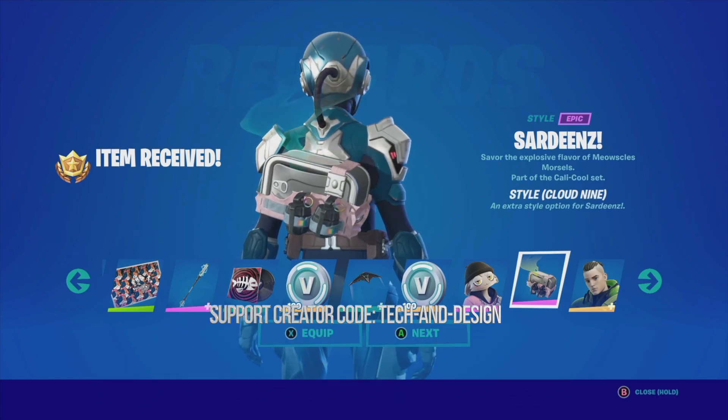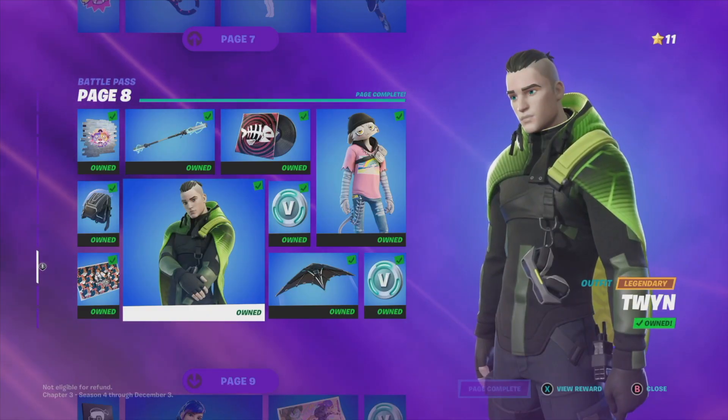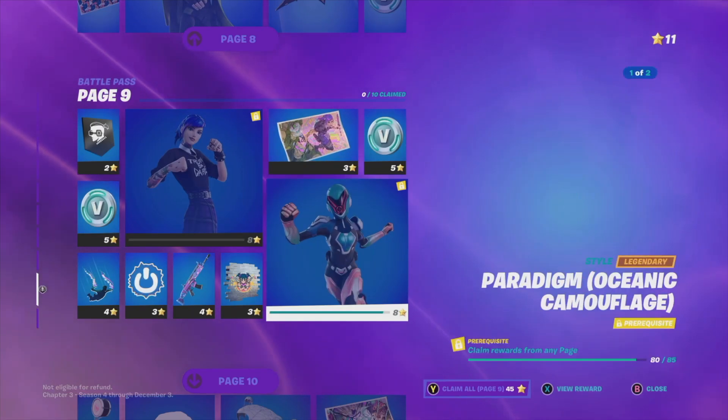Same deal with this back bling and this skin, and that's it for page number eight. We can move on to page nine if I had enough battle stars to start claiming stuff.